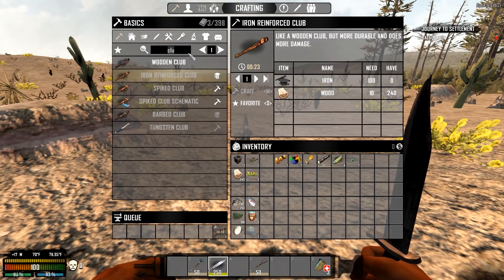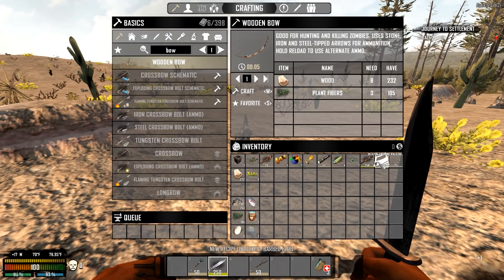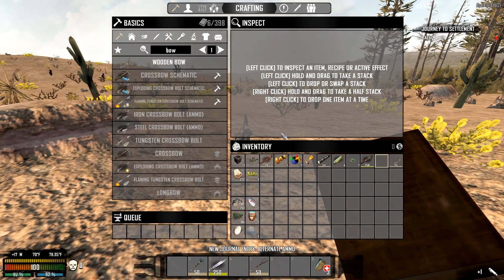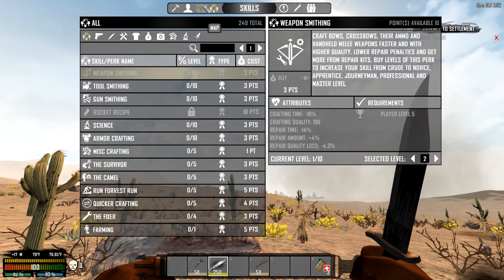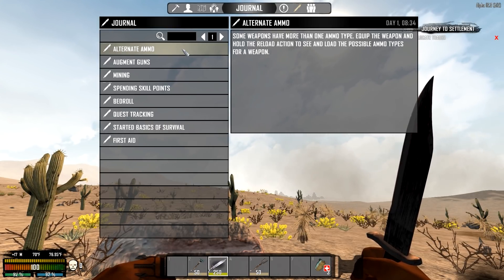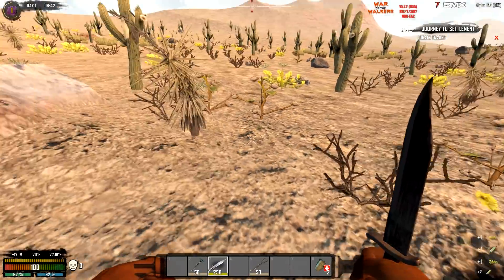We'll take the shovel and knife, and put the club as our main weapon. We can also make a bow — yes we can — and we'll need some arrows too. There's a journal entry for alternate ammo: some weapons have more than one ammo type. I'm digging that — more ammo types is really cool.